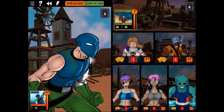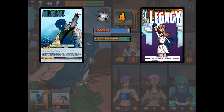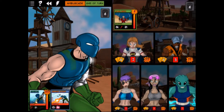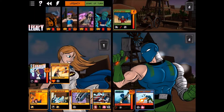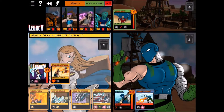Ambuscade turns visible again and plays an ongoing card. Let's look at it: it increases damage he deals by one, and whenever a device is destroyed, Ambuscade deals each target some damage. That's a problem.